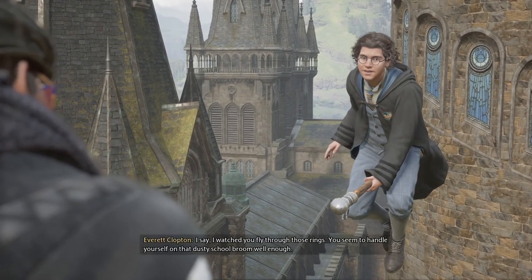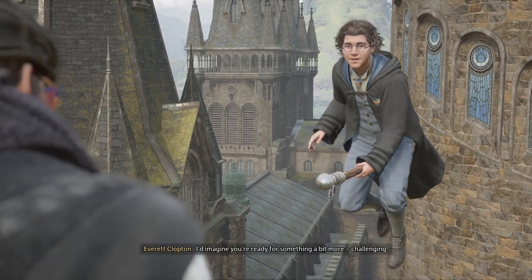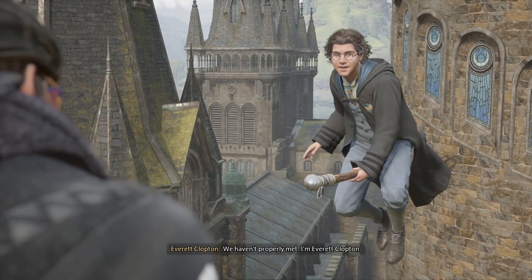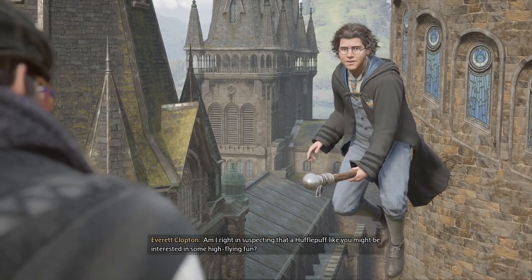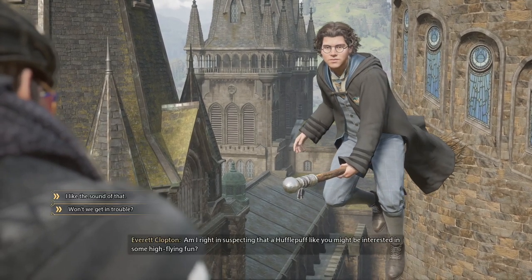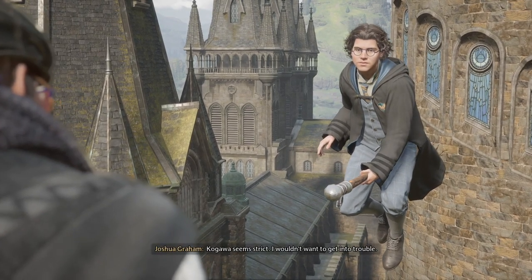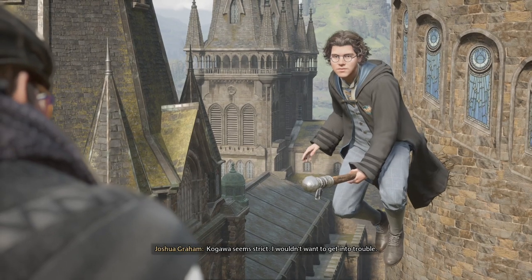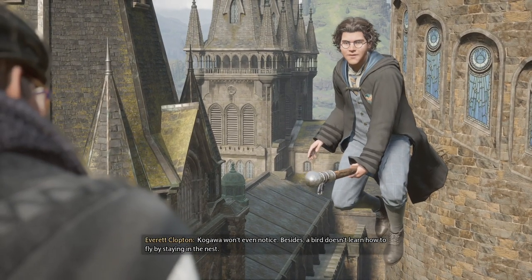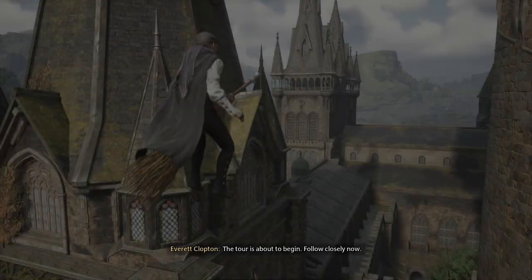I watched you fly through those rings. You seem to handle yourself on that dusty school broom well enough. I'd imagine you're ready for something a bit more challenging. We haven't properly met — I'm Everett Clopton. Am I right in suspecting that a Hufflepuff like you might be interested in some high-flying fun? Won't we get in trouble? Kagawa seems strict. I wouldn't want to get into trouble. Kagawa won't even notice. Besides, a bird doesn't learn how to fly by staying in the nest. Follow me. It doesn't seem like I had a choice.